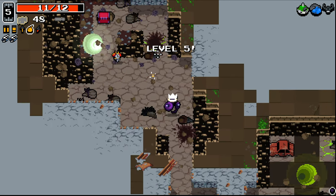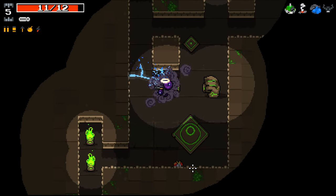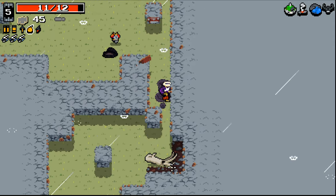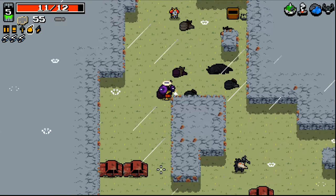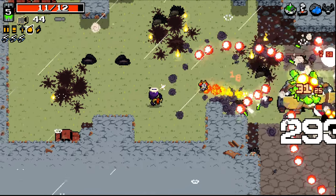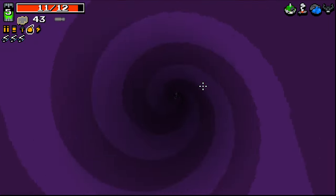We've got a choice here — inverted floor or portal. I'm going to take the portal. Boiling Veins seems like a good idea. Triple lightning — yes! It let me do it. I really hope this actually does something to improve it. I've never ever had triple of one modification. It seems to be working pretty well. Based on that kill speed, it seems pretty effective.